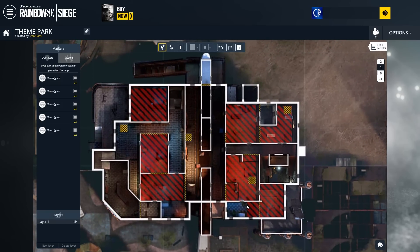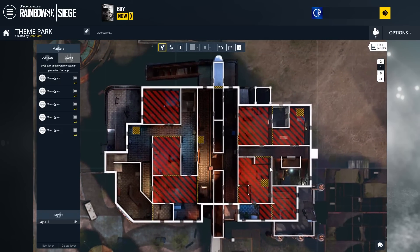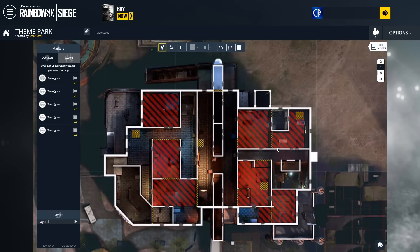And you can see that we have a staircase here, a staircase here, and a staircase here to this balcony. There's a balcony here but no staircase though. Interestingly, this is kind of following the theme of the last few months — the maps with Skyscraper and Coastline — where they like to put an object in the middle to split up the building into two. They've very much done that here with this central area. And interestingly enough, there's no staircase on this side of the building, which I think is very curious.